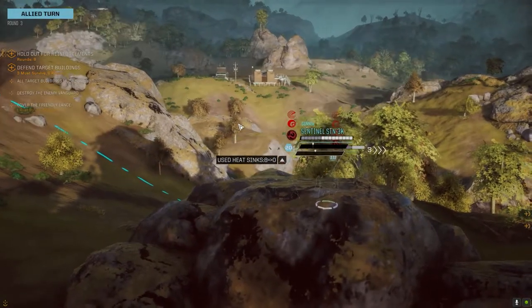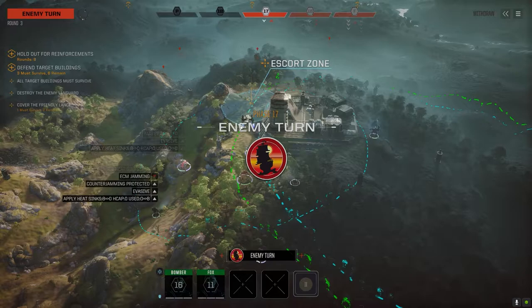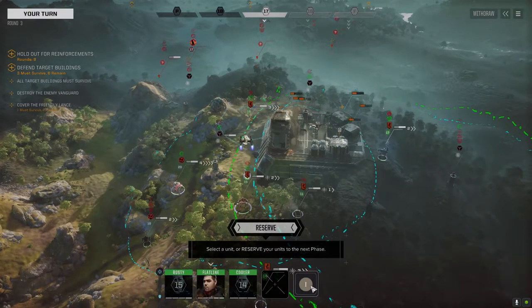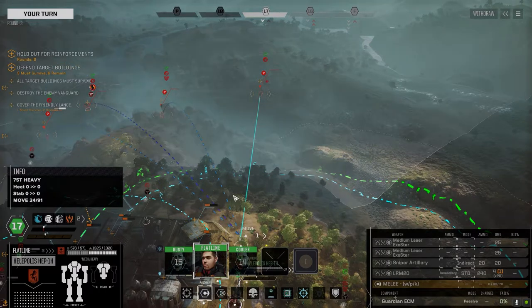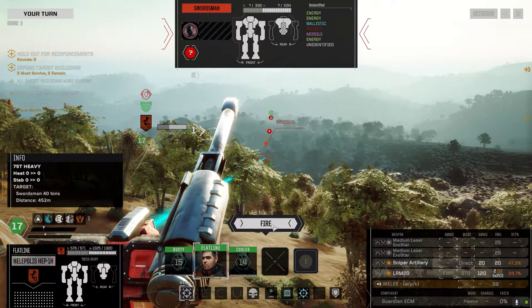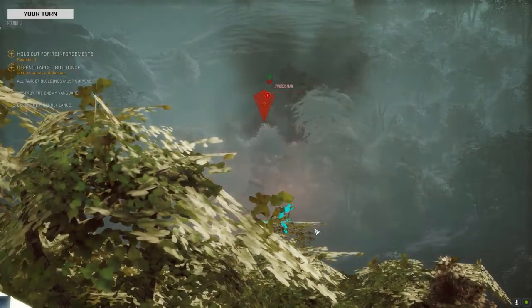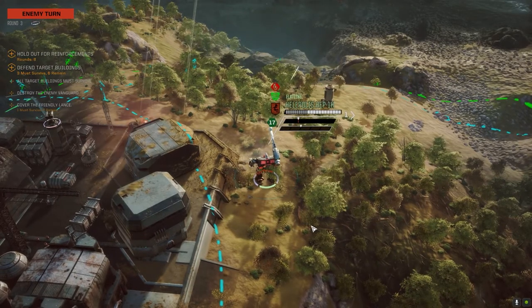We've got a Sentinel and a Whitworth with us. We'll just say these were mechs we put together from our parts. Those are what our allies are going to be piloting. Alright, we can't shoot anybody else — we're just going to shoot this guy directly. I got something for you, man. Let's go with EMP and we might as well Warlord it — see if we can get a good shot right off the bat.